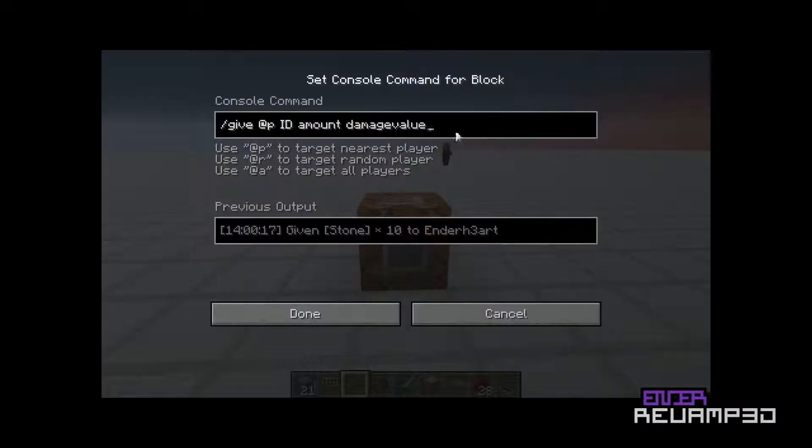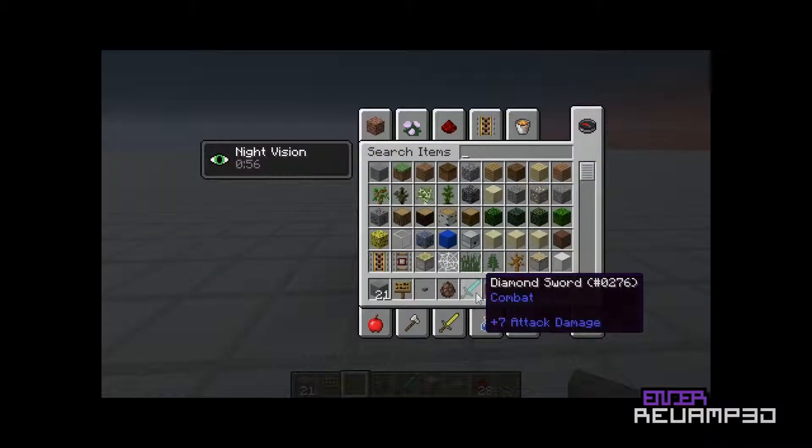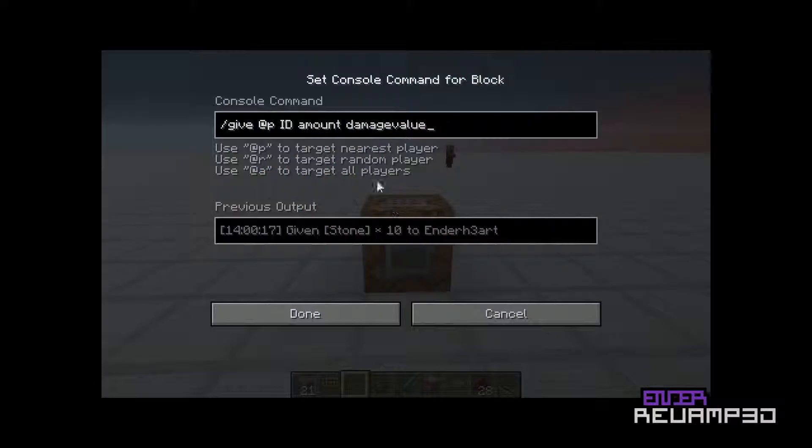This is basically what we had before. This is give @p — to target the nearest player — or you can target a random player, or target all players. Then the item ID; for this sword the ID is 276. So I want a sword, amount 2 — 2 swords.